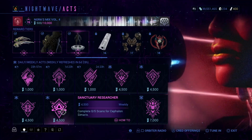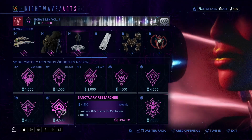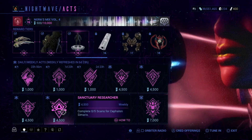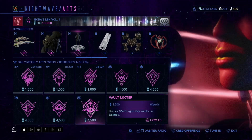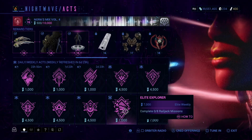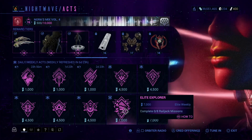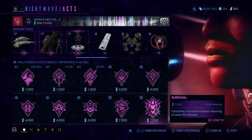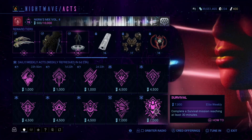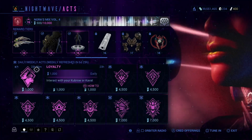Complete 5 scans for Cephalon Simaris. This works if you're in a group with other people completing their scans — it's not only your scans, it's whatever scans you're in the radius to complete. Then we have Unlock 4 Dragon Key Vaults on Deimos, Complete 8 Railjack Missions (I probably won't be doing this — not a super big fan of Railjack), and finally Complete a Survival Mission reaching at least 30 minutes. I might do this because I am a big fan of survival missions.